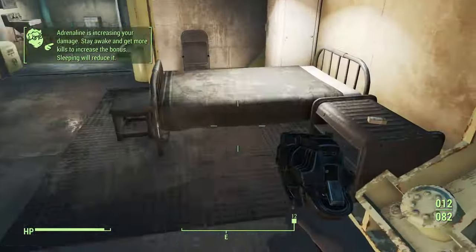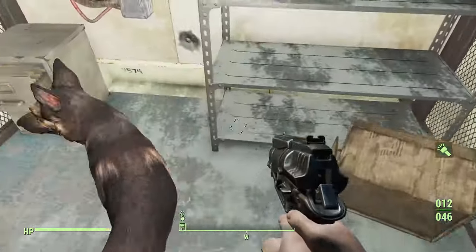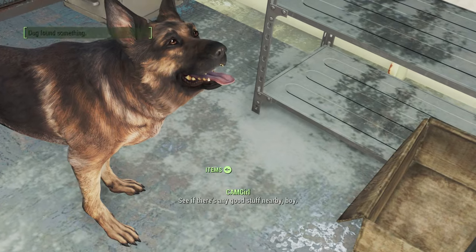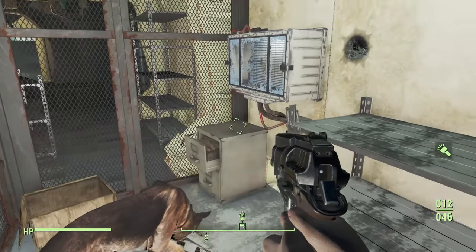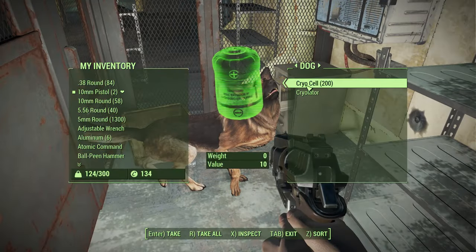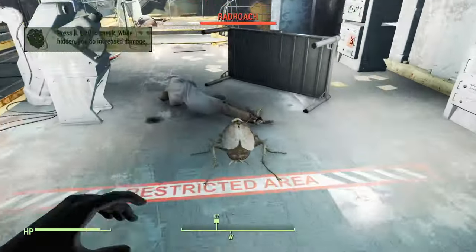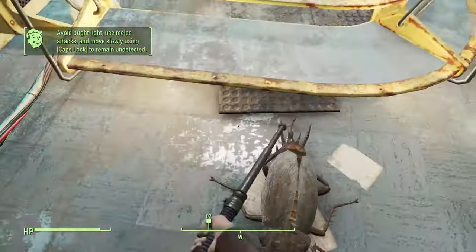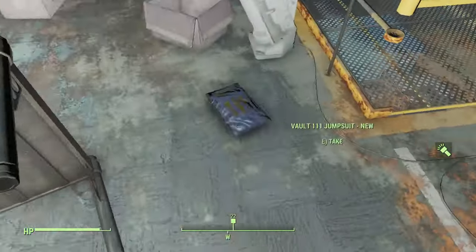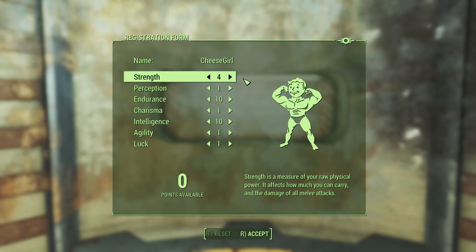You can however get the Cryolator a lot earlier by using an exploit. Get Dogmeat and bring him to this room, closing the door behind. Loot everything, then get Dogmeat inside and tell him to fetch. Because the Cryolator is now the only item in the room, Dogmeat has no choice but to retrieve it for you. Make sure you kill every roach and collect their meat to cook later. There's additional 10mm ammo in this vault room along with a vault suit. There is another vault suit in the other cryo room. Right before exiting the vault, we can change our perks again.